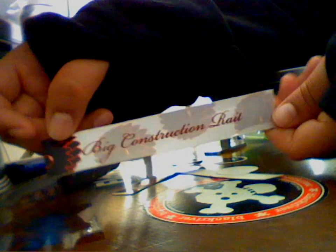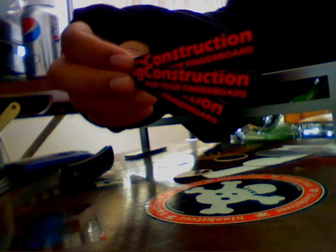What the hell is this? Paper. Deconstruction rail. And I got a lot of these stickers — big construction stickers and a bunch of these little wheel ones, they're all the same. So there's all the stickers and that little big construction thing. Now onto the rail.